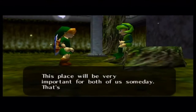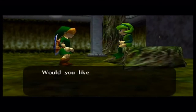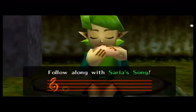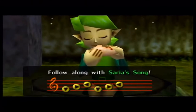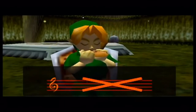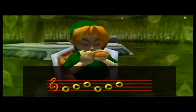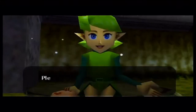Saria says: 'This is the Sacred Forest Meadow — it's my secret place. This place will be very important for both of us someday. If you play the ocarina here you can talk with the spirits in the forest. Try to follow along with the melody I will play.' I accidentally messed up — the C-stick is kind of awkward to use when playing the ocarina and I accidentally hit left twice.